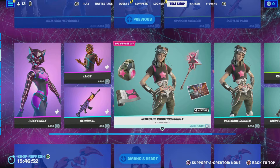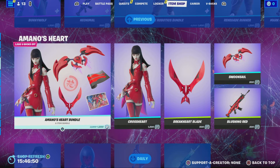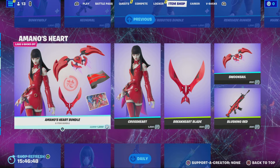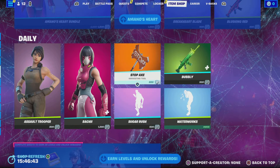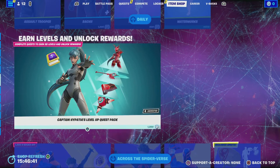And then we have the renegade robotics bundle back in the item shop, let's go. Then we got that crossheart skin — we do love that skin indeed. Then we got the assault chamber, we got batchy.